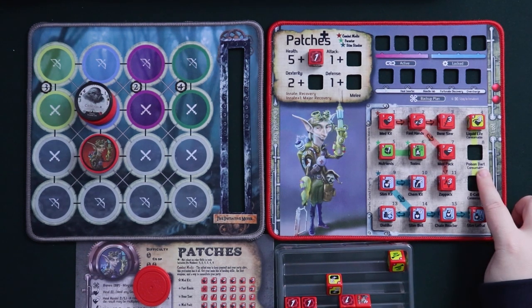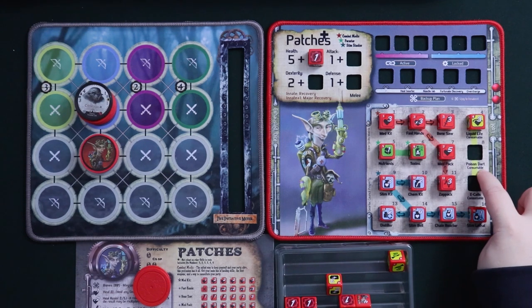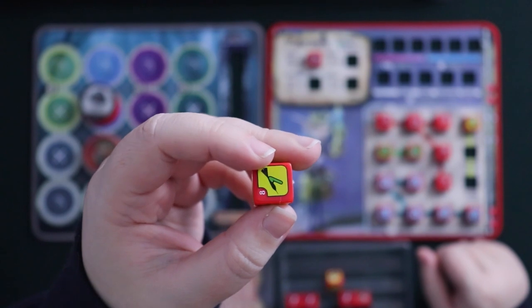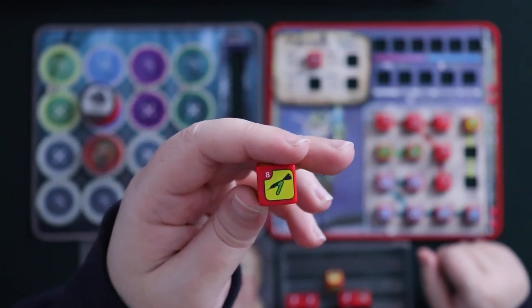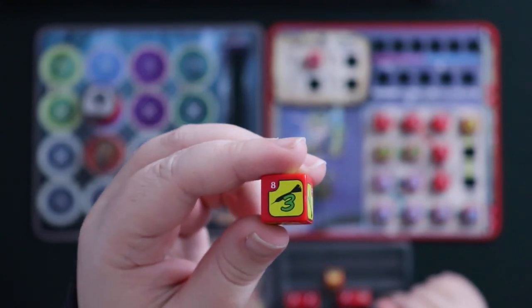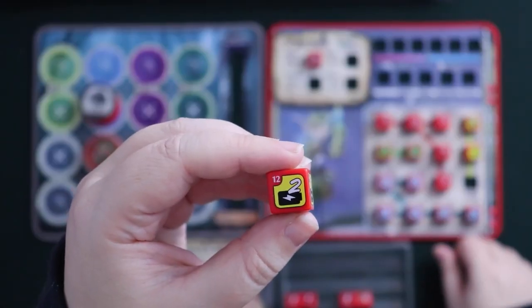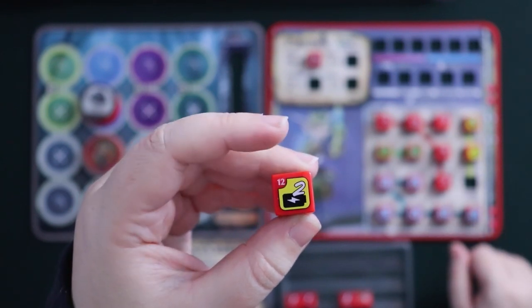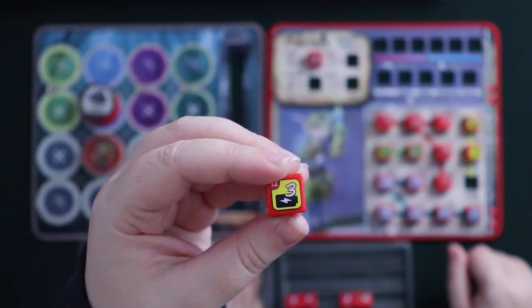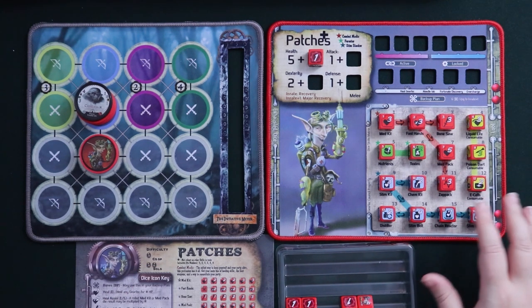Patches' next consumable is Poison Dart. Most of Patches' attacks are melee, including Toxins. However, with the Poison Dart consumable, Patches can target any enemy anywhere on the board and stick them for poison damage equal to the die face — so if you want to do poison damage without getting super close, this is your friend. Patches' last consumable is E-Cells. E-Cells doesn't do anything by itself but powers both the Zap Pack and the Overcharge skill in Patches' backup plan. After rolling E-Cells it becomes a counter that ticks down each time you use one of the available batteries, so you always know how many charges remain.